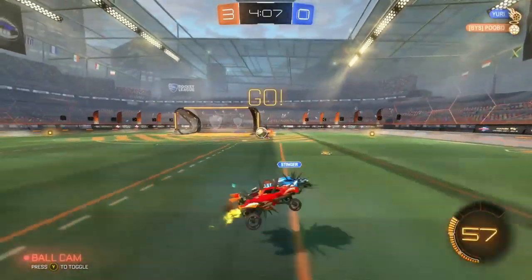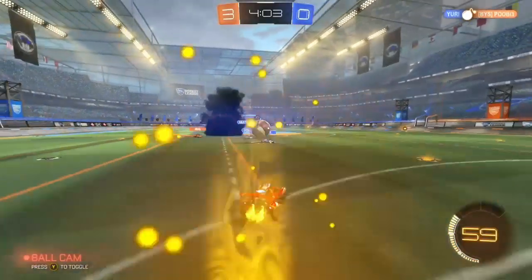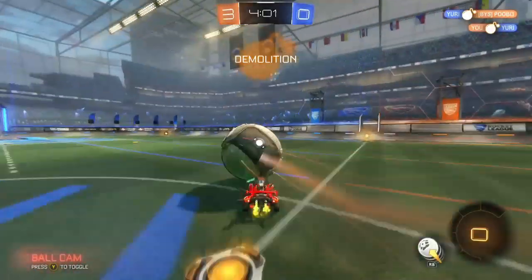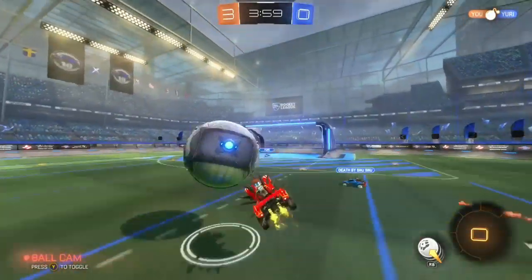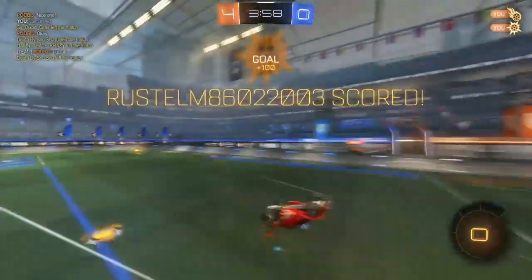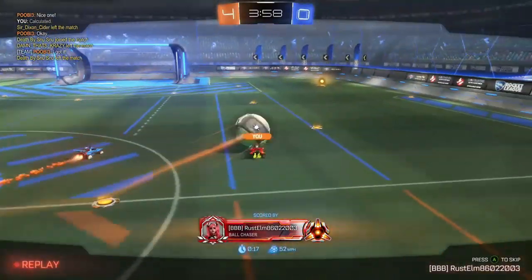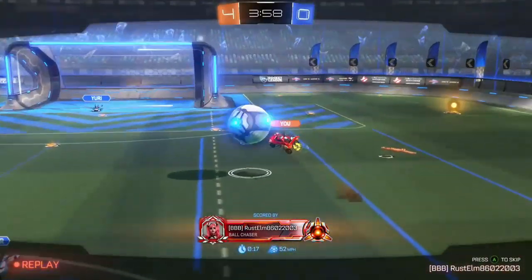If you're coordinated enough, you could have the ball on your spike and then flick it to your teammate, so they can grab it and then flick it to your other teammate. It could be a whole passing play. But watch out — as soon as you get it, you might not be able to take it from someone else immediately.